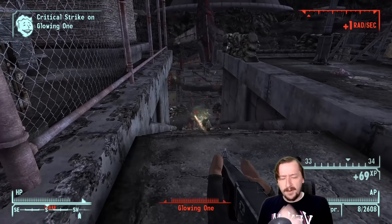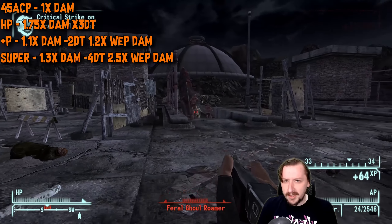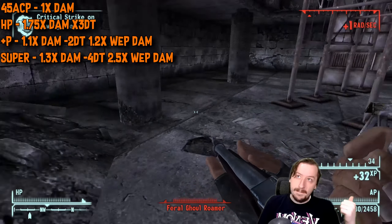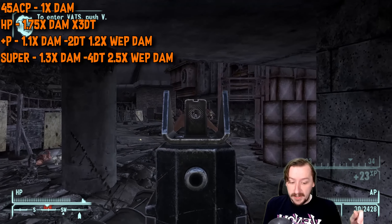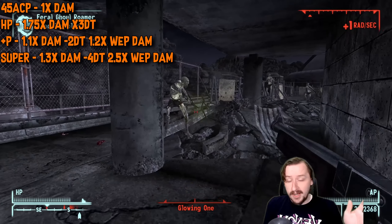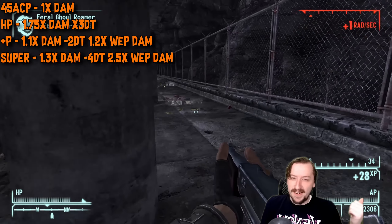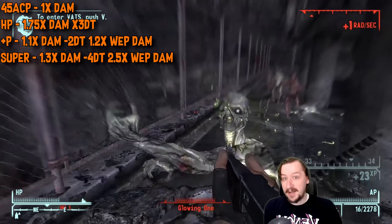As for .45 ammo, there are actually four different versions. Standard .45 ACP is regular damage — the most common ammo from vendors. High powered rounds do 75% more damage per shot but give the enemy three times the armor — incredibly strong against unarmored targets but rare to find. The +P rounds give 10% more damage, punch through two armor providing a little armor breaking, but break your gun 20% faster. Good luck stocking up enough +P rounds to make it worthwhile though — it's going to take a very long time.